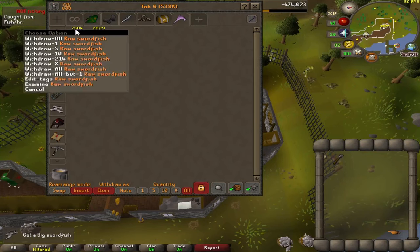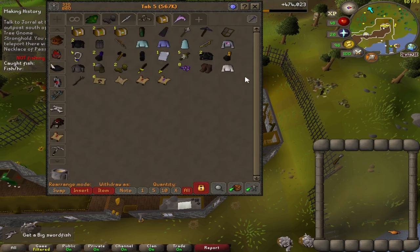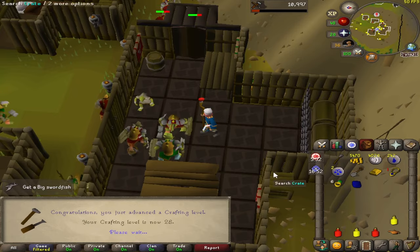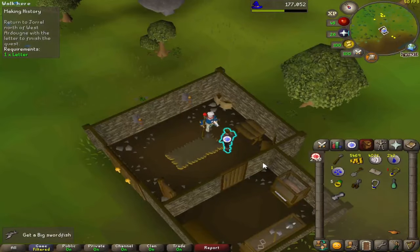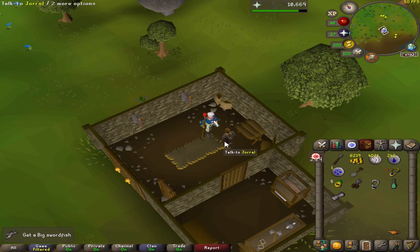We just passed 2,500 swordfish. I know we started with like 30 or 40, so we're not totally there yet. We're going to take a break and start doing some quests - we're going to do Making History so we can knock that out. Goblin Diplomacy completed - a gold bar is what we needed for that amulet. 28 crafting from that quest as well. That's the end of the Making History quest: 1,000 prayer XP, 1,000 crafting XP - 3 prayer and crafting levels.